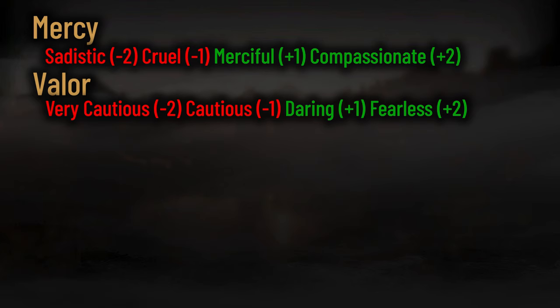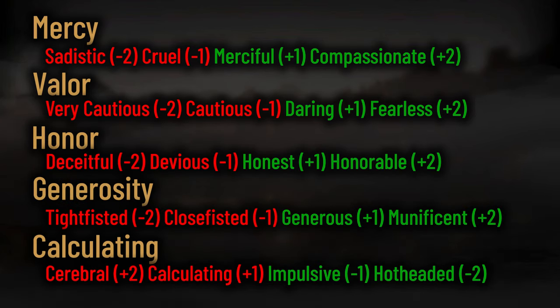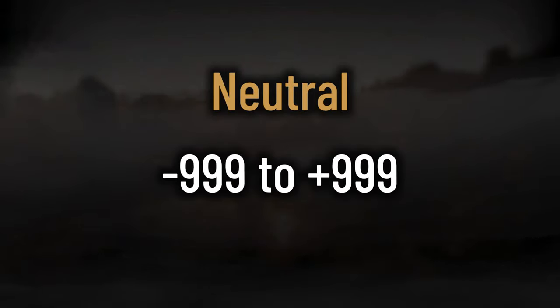Each level of the traits has a name or label associated with it. If you don't have a positive or negative name for any of the traits, you are somewhere in the range of negative 999 and positive 999, which means you're neutral or level zero.